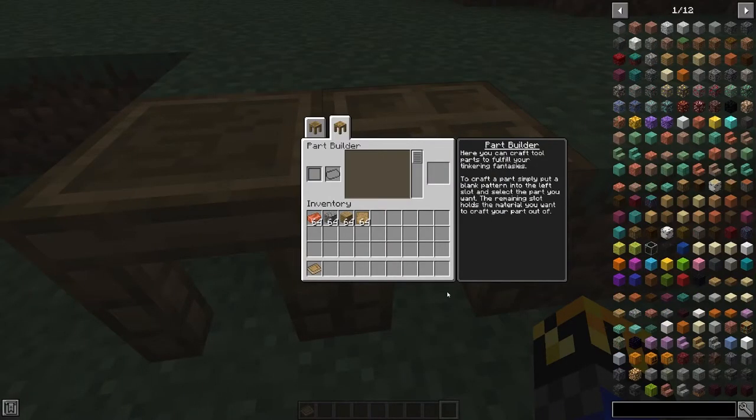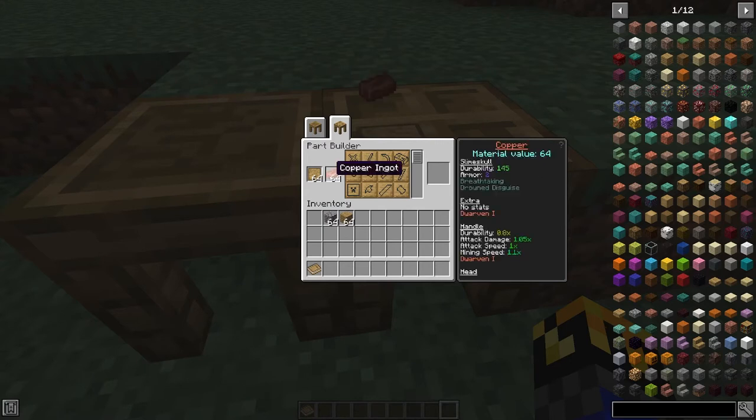To make your tools, you will first need to select your materials. We've just gone over the list you can use with this first tier of Tinker's Construct. For my example, I'll be making a pickaxe with a copper head, stone tool rod, and a wood binding. First thing you need to do is take your pattern and place it in the left slot — you can also shift-click it in. Now you have all the patterns you can make right here. So let's take our stack of copper and plop that in, and find the pickaxe head.